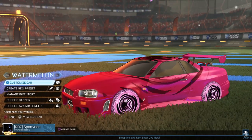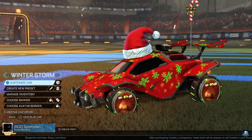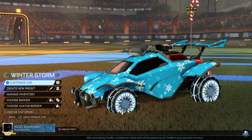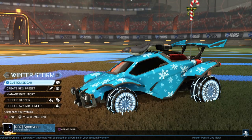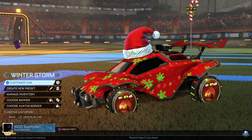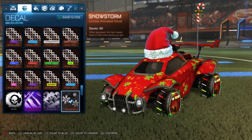Alright, so let's get on to the next car, which is the Winter Storm car. Now, this is mostly the color that you want to use. I was really thinking about just making Winter Storm, but you can't really match up. So I just did this, which still looks pretty good. You're using the decal Snow Storm - this was from the last Frosty event.